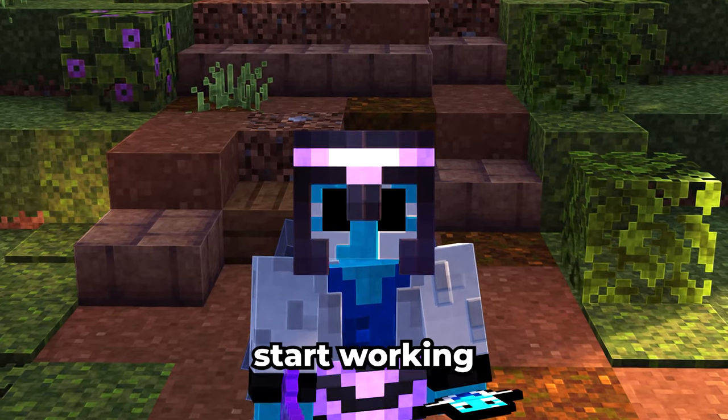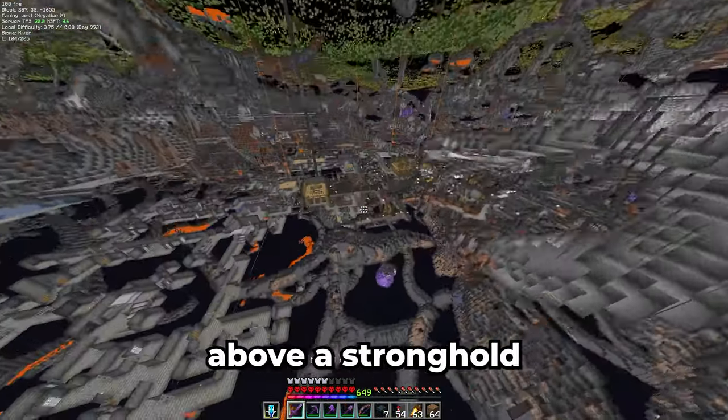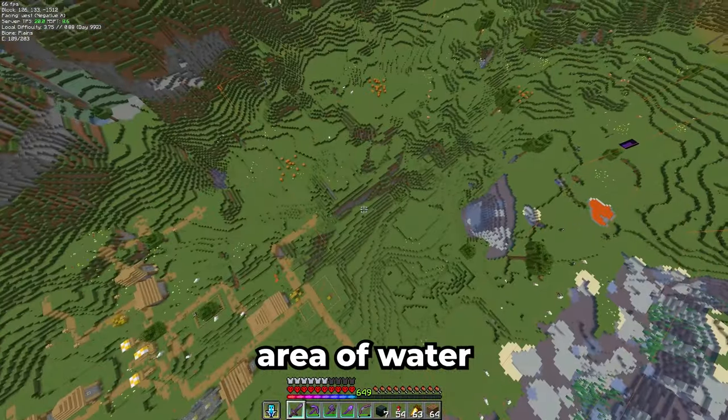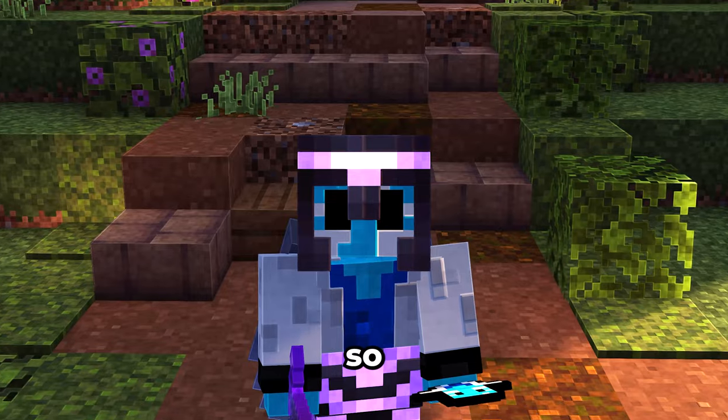Now let's finally start working on our new base. This is the location I chose for our new home. It's right above a stronghold meaning we'll have an end portal right in our base. But first we need to drain this entire area of water and lava in order to use TNT dupers to make a giant hole. So let's get started.